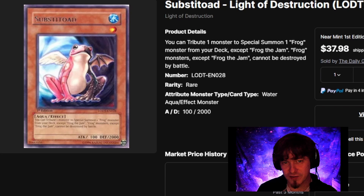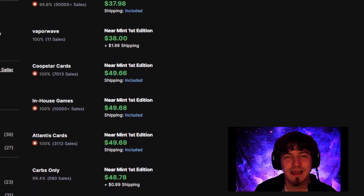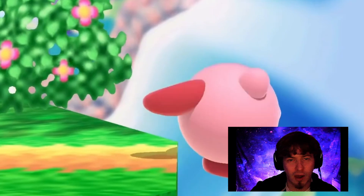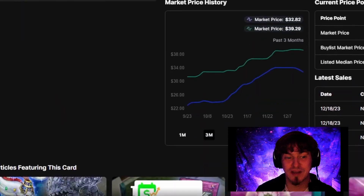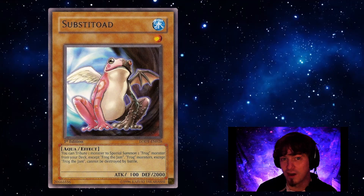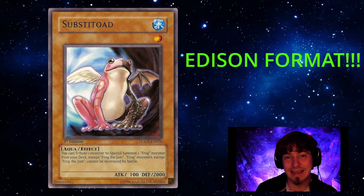As we saw with Kaius coming out as a super, or a reprint of Pulling the Rug, Substitode is definitely due for a reprint. Whether it's out of an OTS pack or a reprint pack, Substitode could definitely be seeing a reprint, even as a holographic. And when that announcement happens, these prices are going to just tank — straight gone, off the map. I do not see this card going much higher than $50. This is basically because of Edison format, but Konami has been reprinting Edison cards and will be doing so into the future, given how popular it has been. So if you have Substitode, get rid of them now.